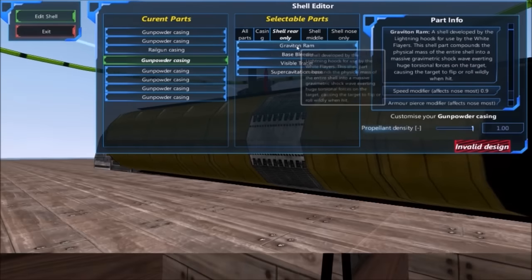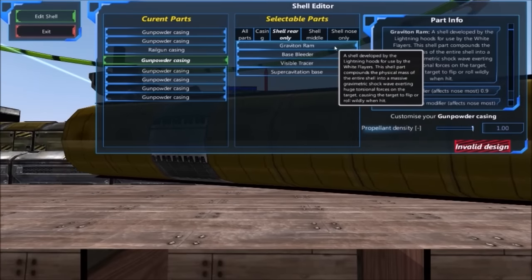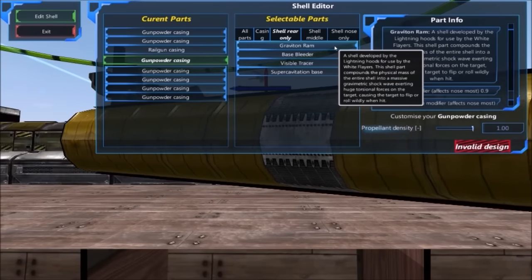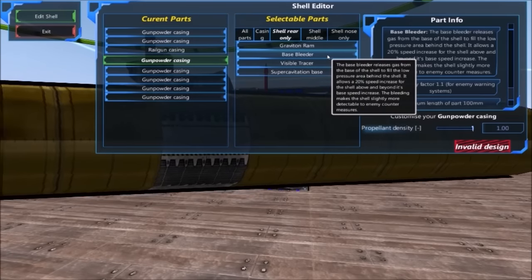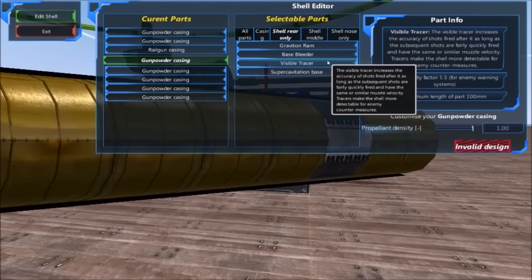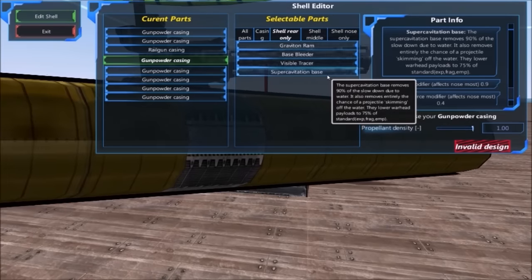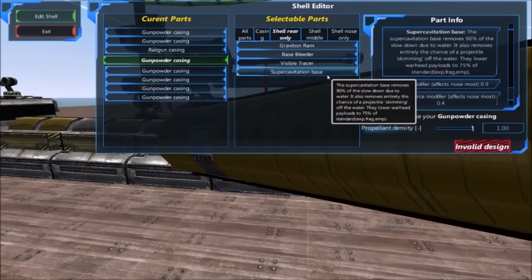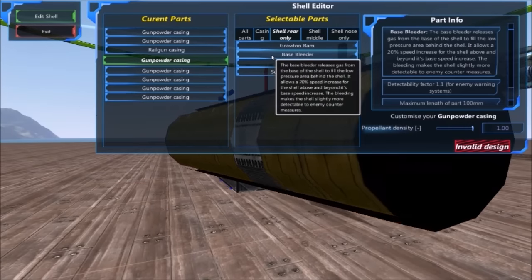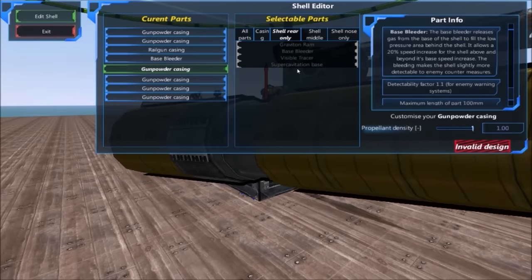Moving on, we can do a shell rear. We have a graviton ram, which exerts torsional force depending on your velocity of the shell. We can also have a base bleeder, which increases velocity of the shell. We can have a visible tracer, which increases the accuracy of shells fired after this — which can be used in autocannons very well. And we have a super cavitation base, which removes slowdown due to water — this is only really good for submarine guns or hunting submarines. We're going to put a base bleeder on this.